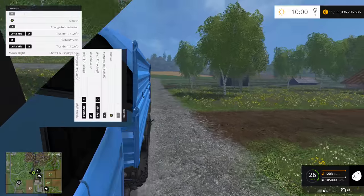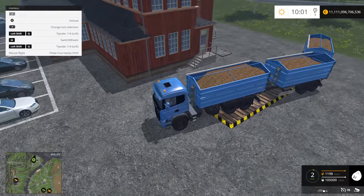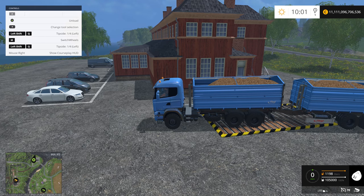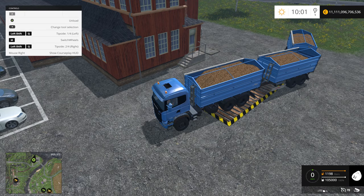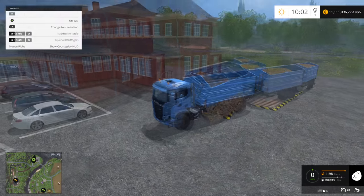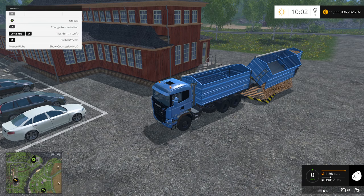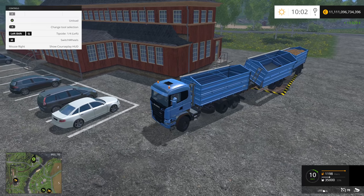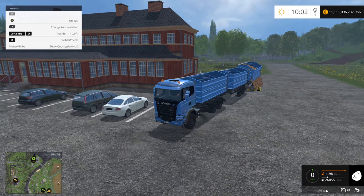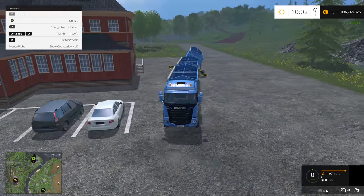We have almost 100,000 liters of potatoes. We've delivered our batch. Let's see how well the trailers unload. The tipping side is set to the left - it's going to unload to the left regardless. I'm enjoying the whole experience of this truck. I would personally use it on my farm. I like that it has different colors available - you can choose whatever color you want not only for your truck but for your trailers too. Those small details matter.